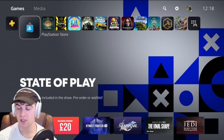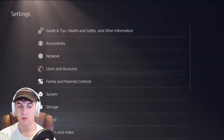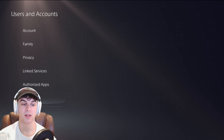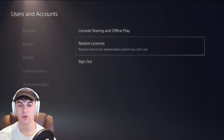Go ahead onto your PlayStation 5 and make sure you're logged into your account. Go up to the top, go over to where it says Settings. From here, we want to go to Users and Accounts. Scroll down — it can take a second to load — and go over to the button that says Restore Licenses.